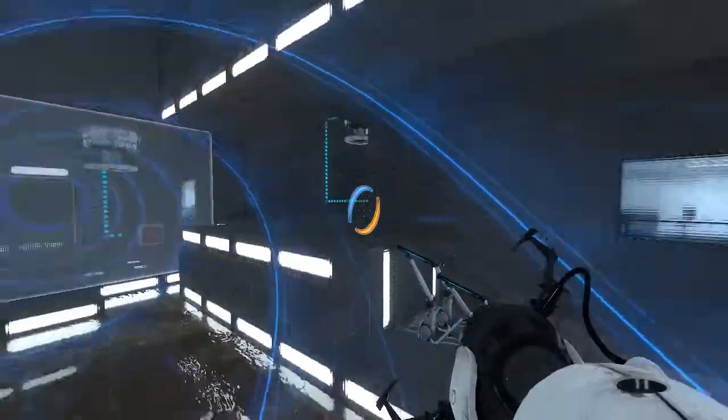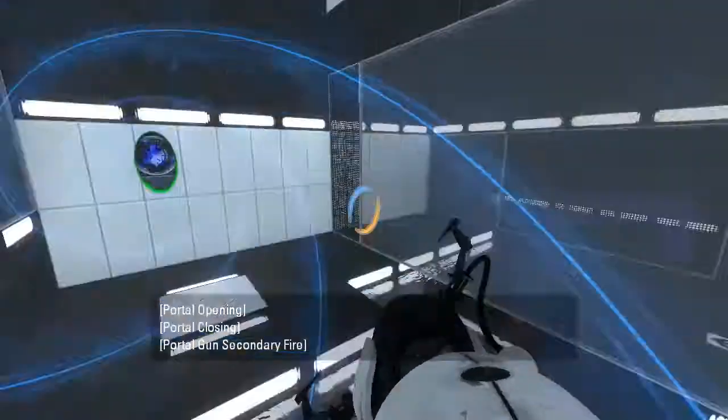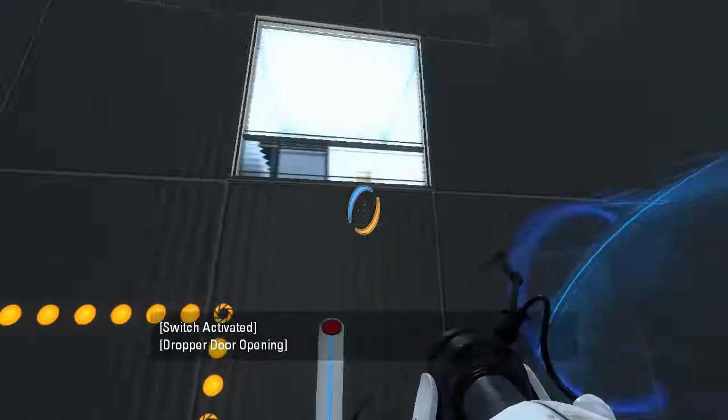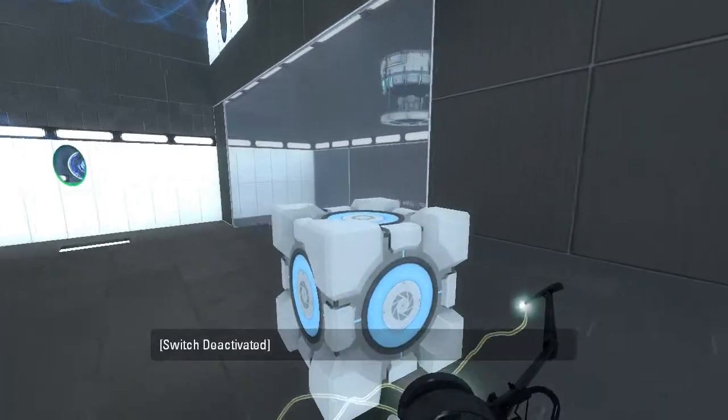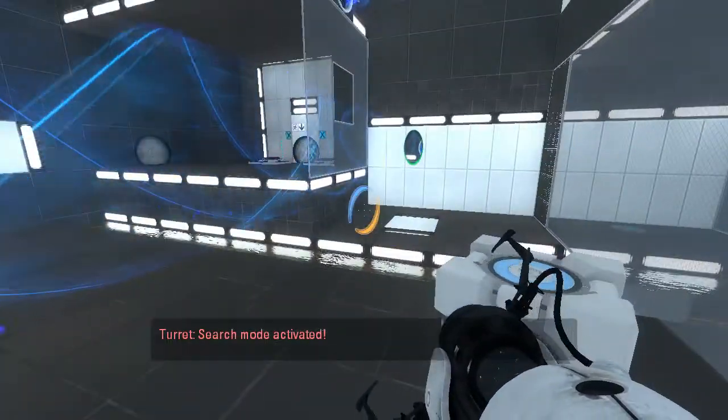Easy. Alright, let's go get ourselves a cube. Also, there's apparently a turret around here somewhere. Oh, there's some turrets. Why do there always have to be turrets?